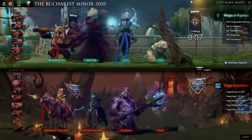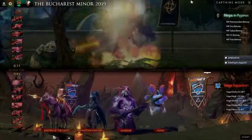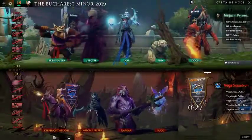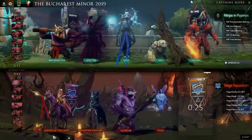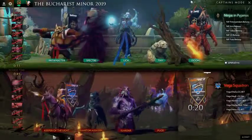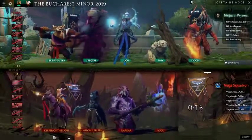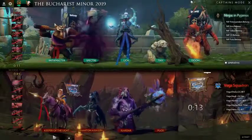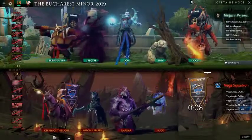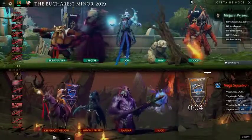Doom for NiP — and this is why you're glad you have that overall last pick. If you're thinking about rolling with PA-Puck as your one-two, that Doom really discourages you, because now the PA can hit her BKB timing and still get taken out of the fight by the Doom. But you still have the option to pivot to Puck three and Slardar four and pick a second, more hard-scaling core.